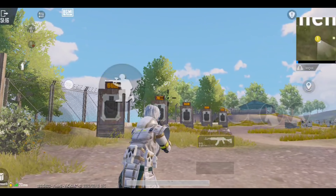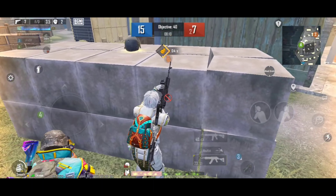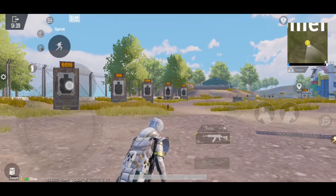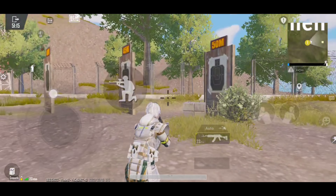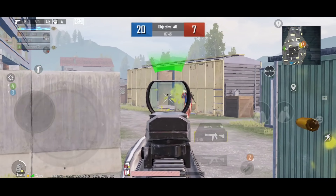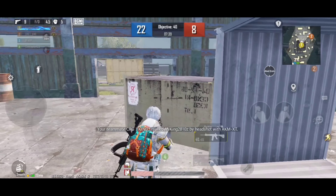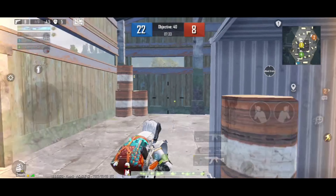Now, which layout is the best to use? The third layout has a special feature that makes it very good. When you put the right side of the joystick, you move; if you keep your finger still on the right side, you do not move — no movement. The most important advantage is that you will have perfect aim. The key rule is that you give the joystick input from the center. This is why many Chinese players and Indian competitors choose the third layout.